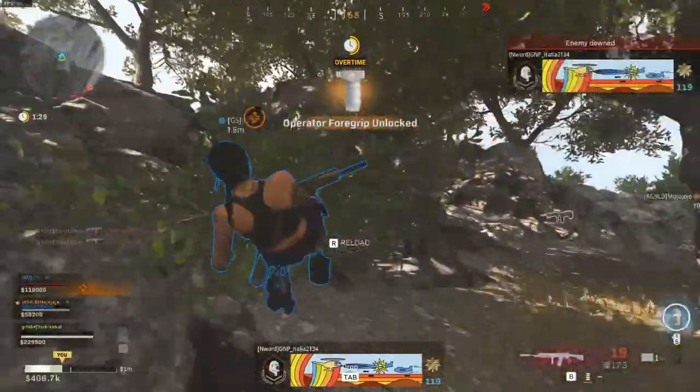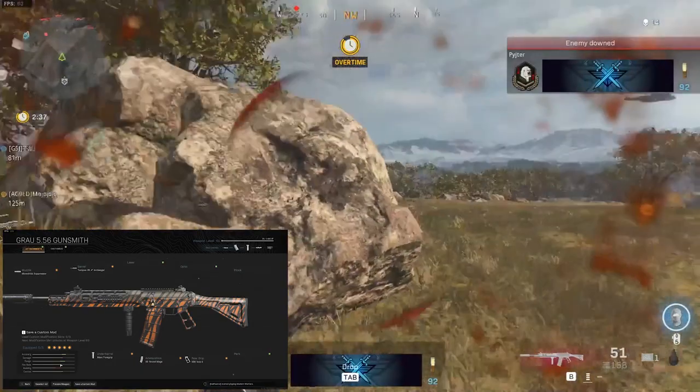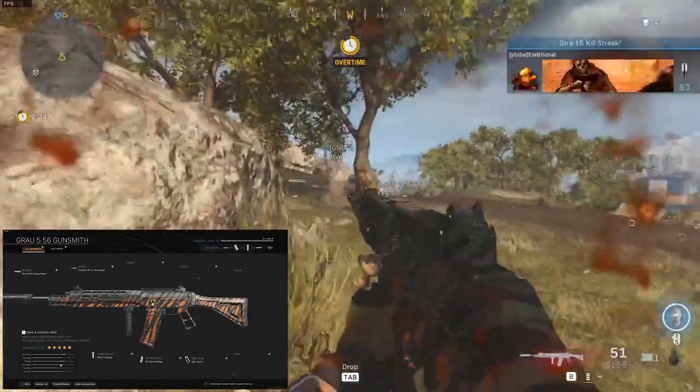My final attachment, another super weird name but very good for the Grau — the XRK Void 2. This will improve ADS speed and sprint-to-fire speed to make it better in close-range fights and increase the mobility a bit more.